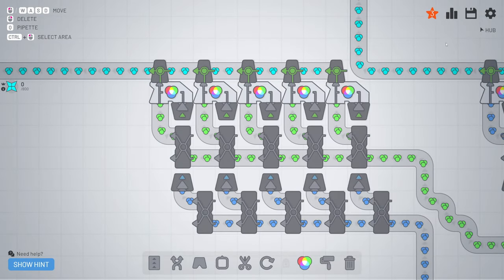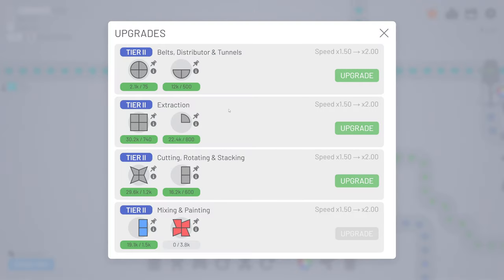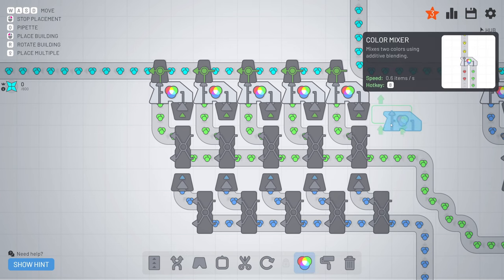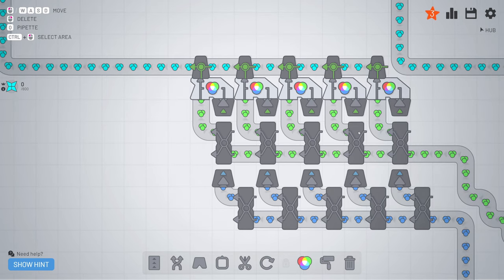So you get the mixer. The mixer - you need five of these. If you have the same amount tier two everywhere, then you need five in total. That's why I'm always making sure I upgrade everything at once, so the amount will always be the same. Like you see, this one is 0.6 each second, and we got three items each second in there. Five times 0.6 is three. We bring in the blue and the green one to get our correct color - the cyan color.